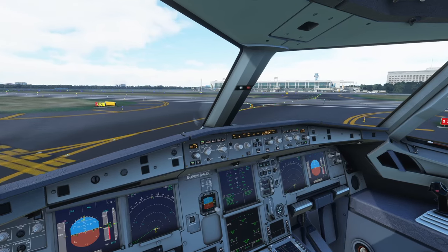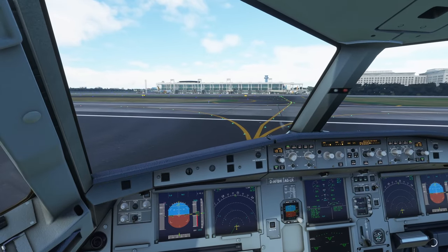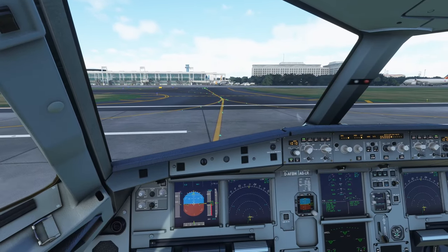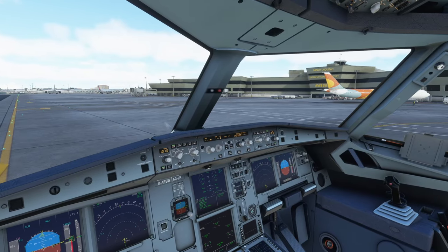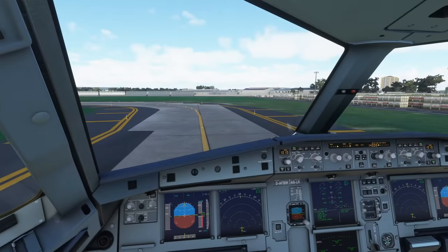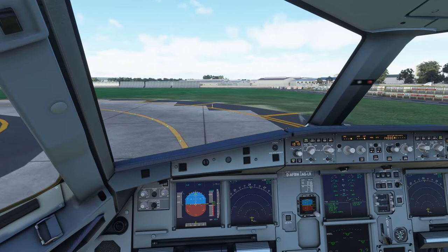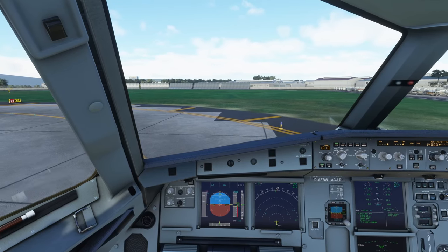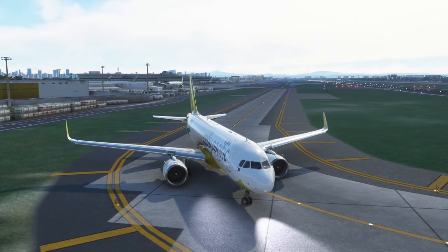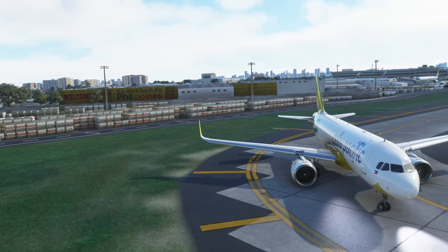That's a very nice looking terminal — definitely handcrafted. Beautiful. Runway is clear on both sides. Mabuhay. Tower, Zeppu Air 635 ready for departure runway 06. Zeppu Air 635, winds light and variable, cleared for takeoff runway 06, squawk 3432. That looks very nice — it's more fun in the Philippines indeed.